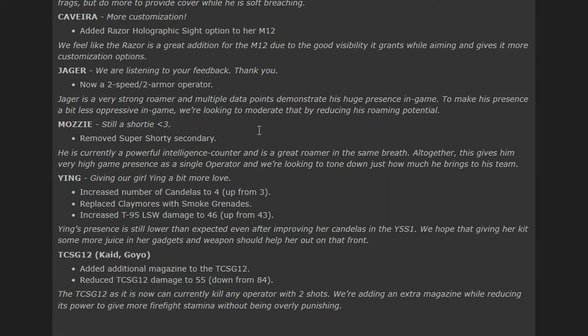Jäger — we're listening to your feedback. He's now 2-speed, 2-armor. I saw this coming. Jäger is a very strong roamer and multiple data points demonstrate his huge presence in the game. To make his presence less oppressive they're moderating that by reducing his roaming potential — making him slower. I think it's a good direction but I still think they need to start looking at his utility to nerf instead.